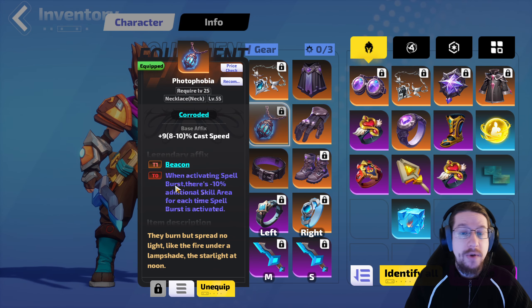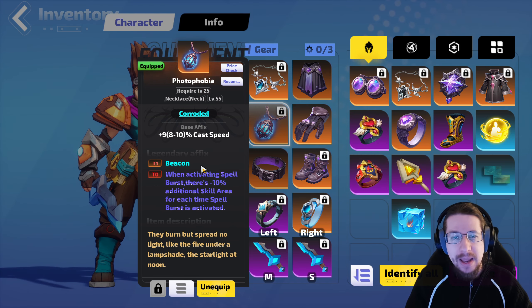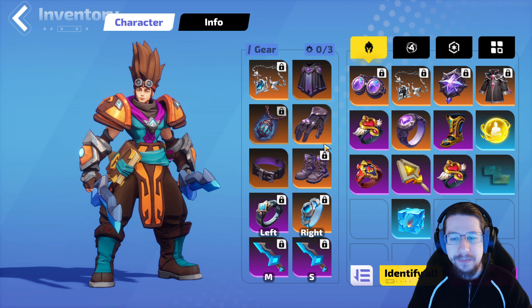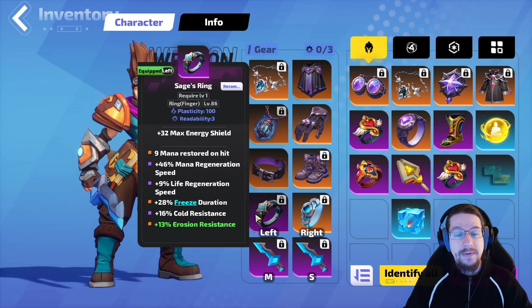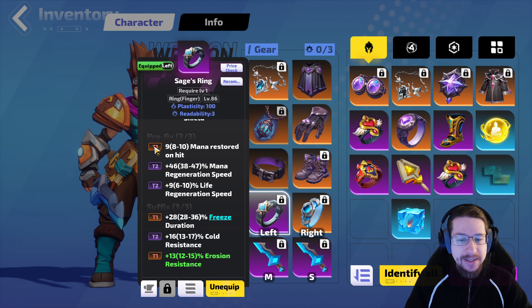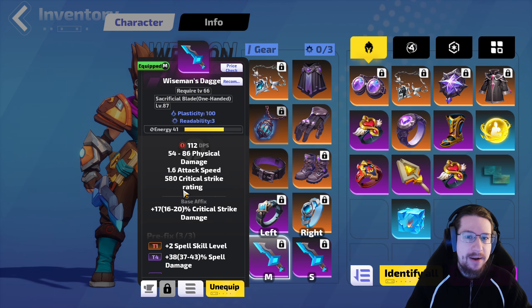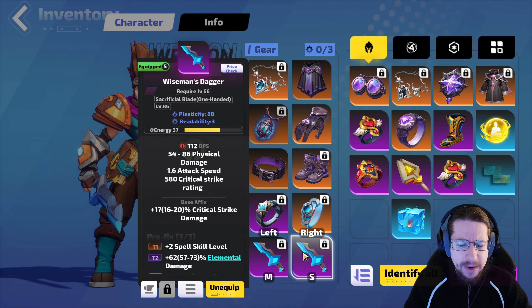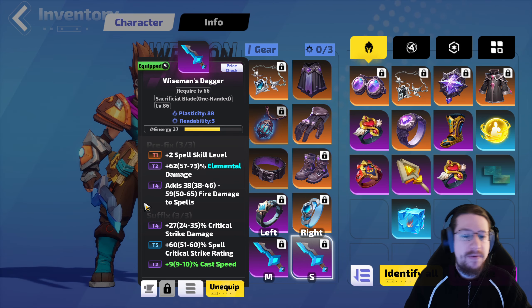Surging Inspiration is a major damage upgrade — I'd recommend getting it if you can. Voyager's commemorative goggles also have some really good stats, so using them instead is honestly not the worst. For my amulet, I went for a Corroded Photophobia. I didn't like the minus 10-15% area each time it spellbursts in the early game, but in the late game with so much cast speed and spellbursts, it's totally fine. I also get Beacons so I can allocate Winter. The only other legendary I'm using is Arctic Ring — when an enemy is frozen, it dies in that freeze, providing an absolutely massive, absurd amount of damage.